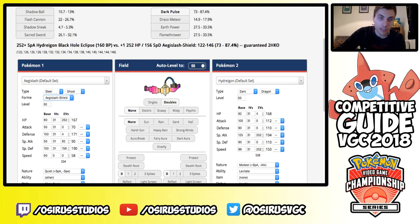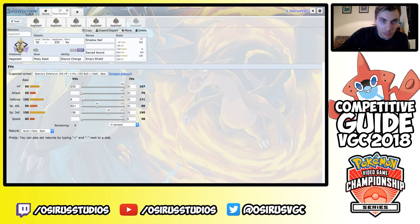If there are any questions about the sample sets, move choices, or why I may or may not have suggested certain things, let me know in the comments and I'm happy to answer. It's still early days in the format so a lot can change between now and January 1st, but these are just ideas to give you a starting point for what Aegislash is capable of and what it can potentially do in battle.